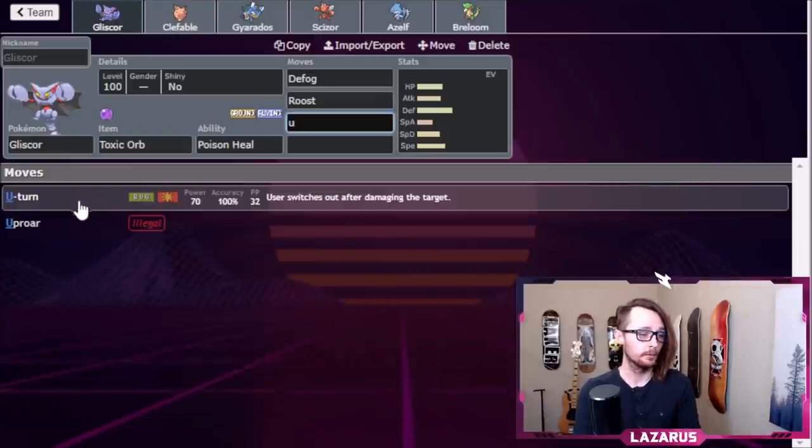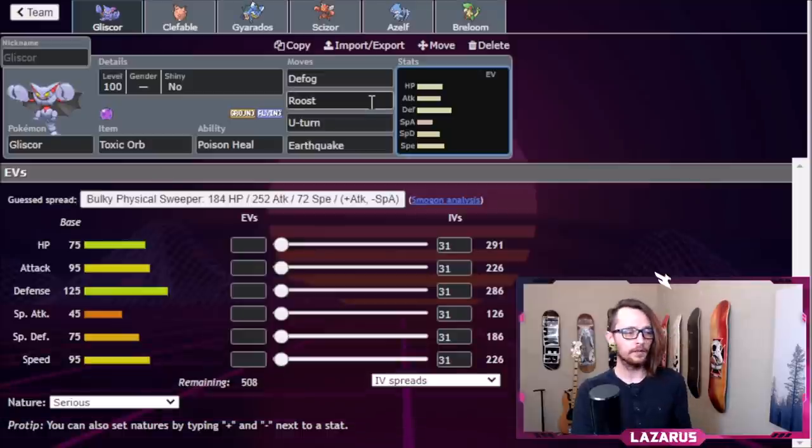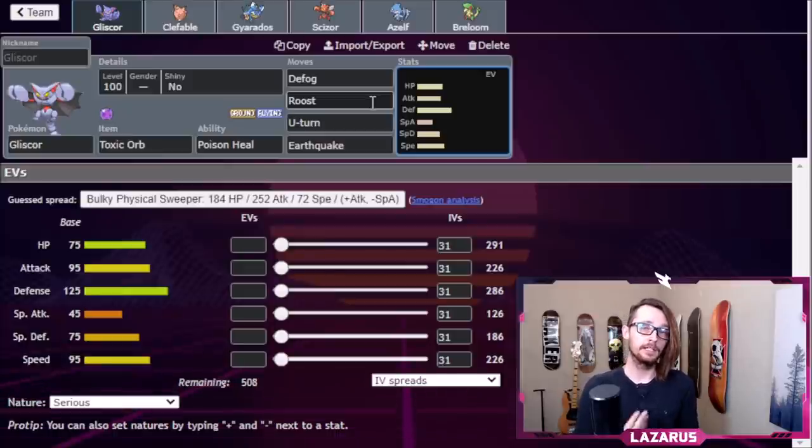After Roost, we have U-turn — used after soaking damage to deal damage to the opponent and switch out to whatever we want. Last but not least, Earthquake. You can see how different this Gliscor set is from a Garchomp, Torterra, or Mamoswine — it's very different, which is why it's a good Pokemon for this team.